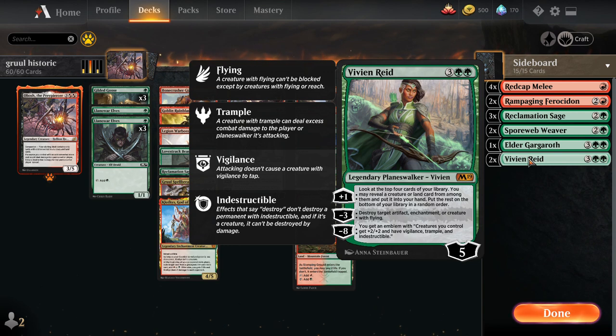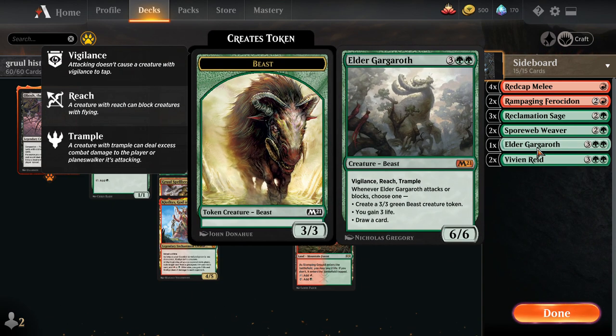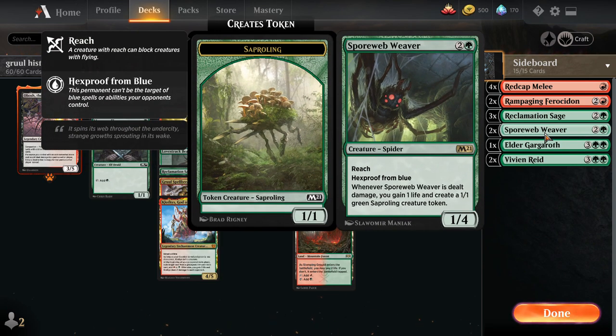Vivian Reid is a great planeswalker - a nice replacement for Lukka against Nexus decks because it's a five-mana walker that blows up Reclamation. Second Elder Gargaroth as mentioned, a good card - great against Mono Red. It's a one-four with reach; when it deals damage we gain a life and create a 1/1 green Saproling token. So Chain Whirler deals damage and makes a blocker. If they Lava Coil it we still get a 1/1 and gain a life.